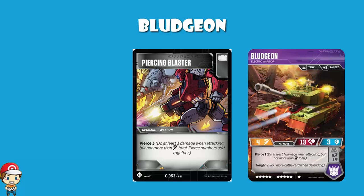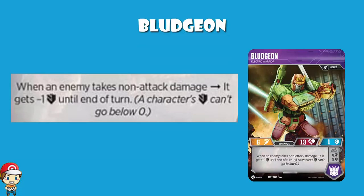In bot mode, Bludgeon goes up to 6 attack and becomes a really nice attacker. When an enemy takes non-attack damage, it gets minus 1 defense until end of turn. That's pretty good — and this doesn't say once per turn or the first time. It says when an enemy takes non-attack damage. We will need a ruling, but it seems fairly clear that each instance of non-attack damage would lower the defense by 1. So try to do multiple instances of it.